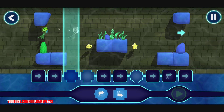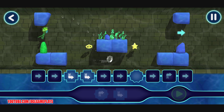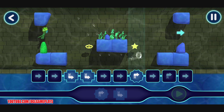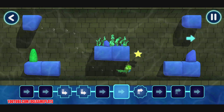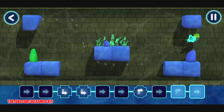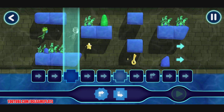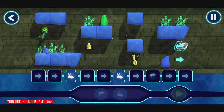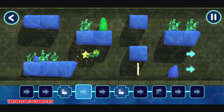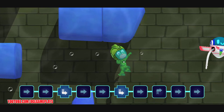Let's help Gekko through these underwater canals. Let's have another go. Gekko. Yes! Tap this button when you want the hero to start moving. Stage complete. Let's help Gekko through these underwater canals. Gekko. Awesome. Now, let's see what happens when you tap the play button. Perfect placement.